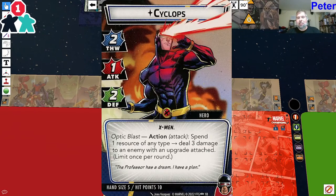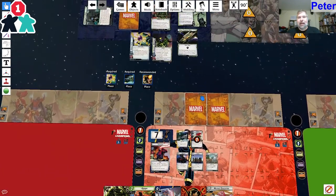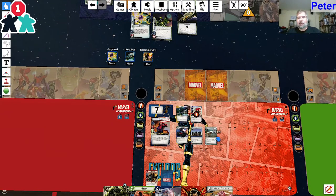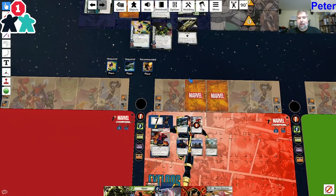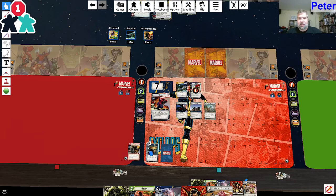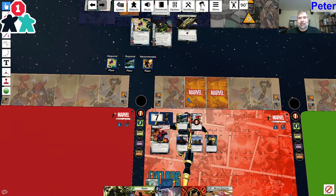I haven't used my optic blast yet. I just realized - my obligation might be a treachery card, which means I can cancel the effects by exhausting the Milano and keeping my Ruby Quartz Visor. I think I'm going to switch out Ruby Quartz Visor and X-Mansion. They both cost two, so it wouldn't have mattered. Yes, I think I'm going to do that because I can cancel treacheries with the Milano. Having that visor out is super helpful - just free resources.